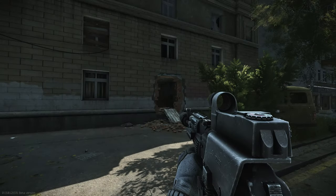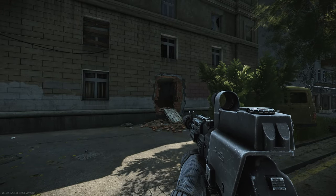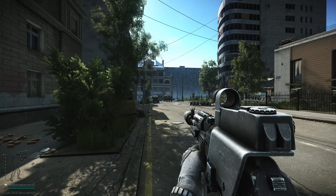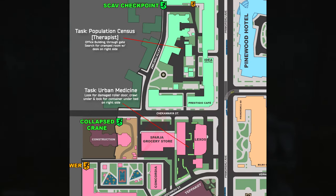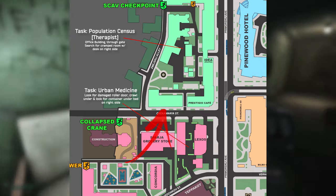It can be quite tricky to get this one as the route is fairly complex and there seems to be only one way in and out once you've gone through the kitchen, so be very careful when moving in and out of this location as you may get cornered by others trying to do the same tasks or opportunist player scavs. First, identify the location on the map — it's the residential building across the road from Big Sparger and the Collapse Crane Extract.